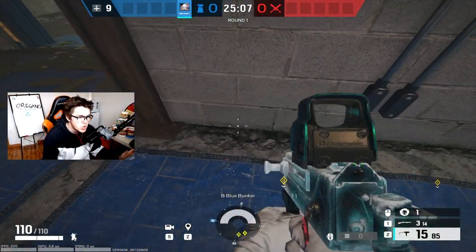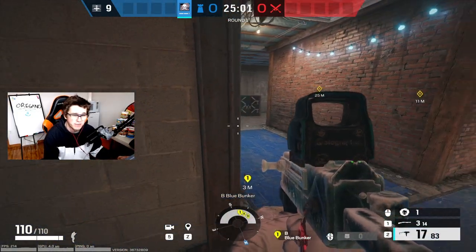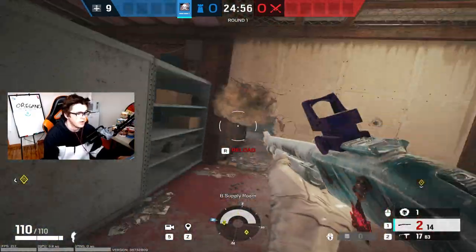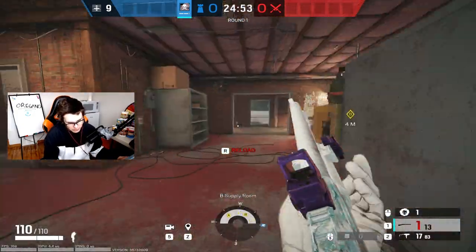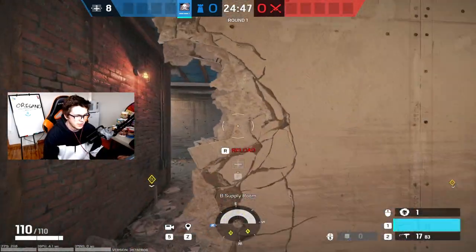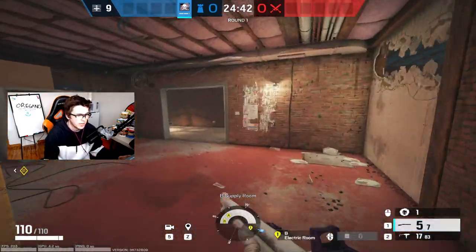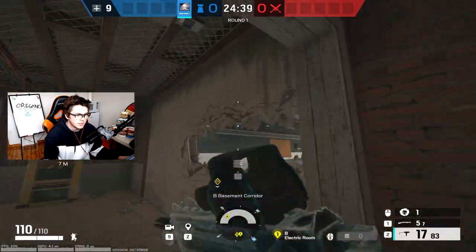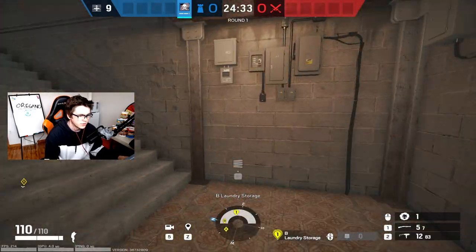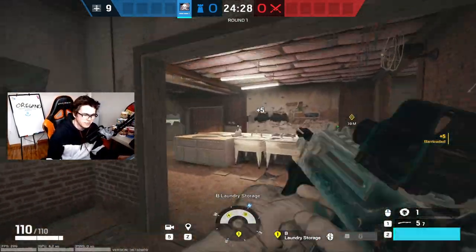If you have Mute as well, putting the Mute jammer here is nice because Flores loves this site — people love running Flores here and he's really strong, so I'd recommend it. Making the elbow rotate sprintable is a good option so you can get out quickly — you can always reinforce it off later if you have the extra wall. You also want to get the three hatches: the freezer hatch, the e-box hatch, and the front hatch. Barricade up the front door so they can't just crouch walk down and sneak in.